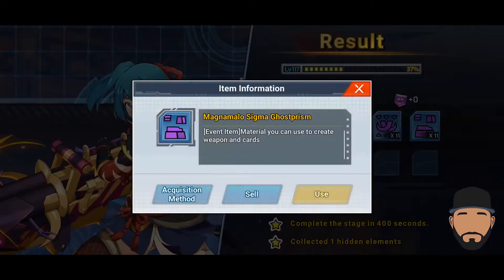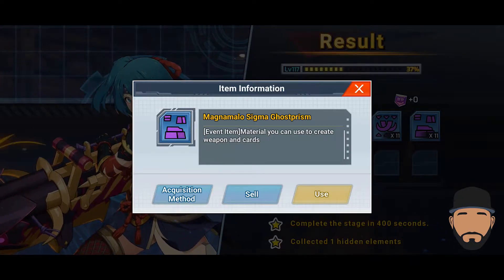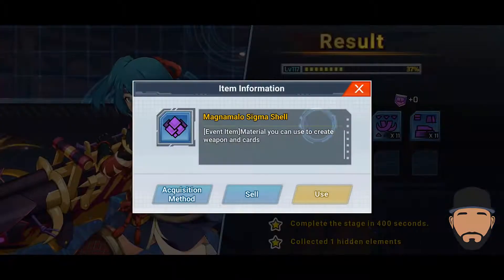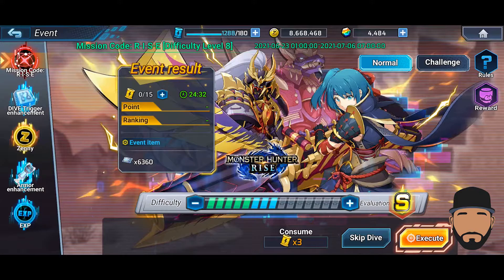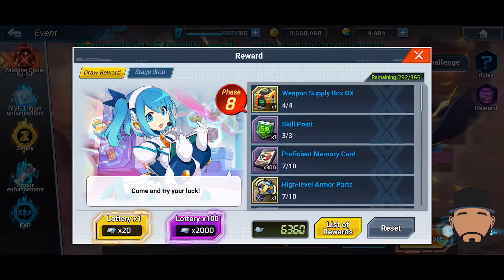We got 4,000 event coupons but no rare. Magna Malo Sigma — there's a ghost, a blade, another blade, a shell, and a scale. But I haven't been able to get that yellow or gold one, which is actually kind of annoying — but it is what it is.